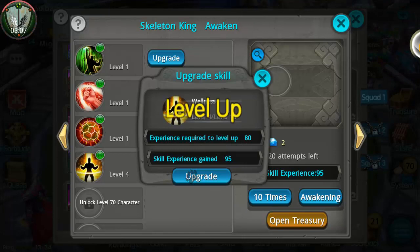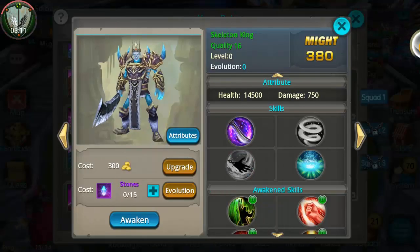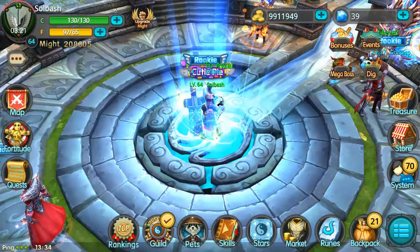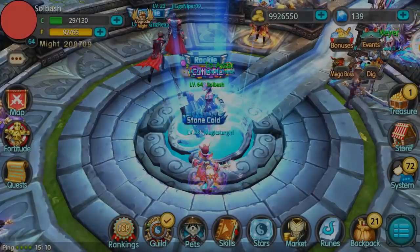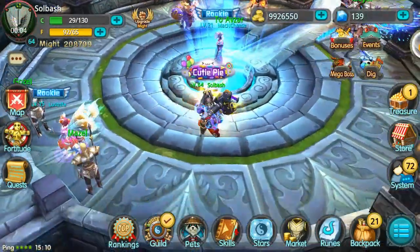Since I like Wellness, we're just gonna upgrade it as much as we can. I don't have very much experience to do this, but the base stats went from 4,500 to 14,500 — so an extra ten thousand hit points. His damage is at 750 now, and those are base stats.